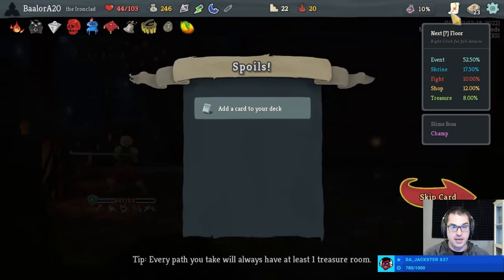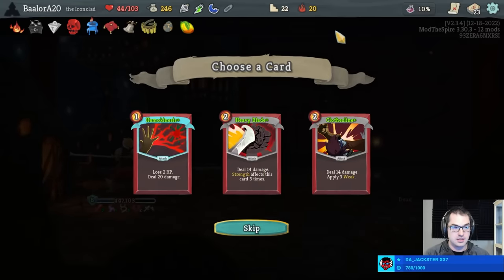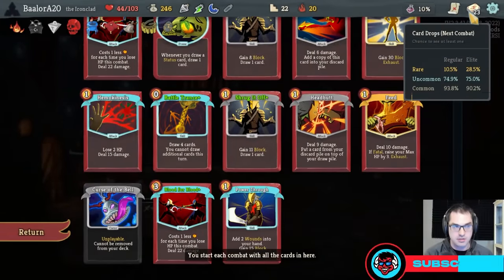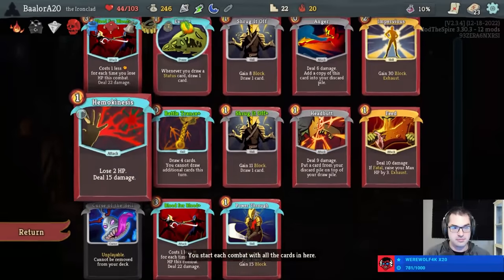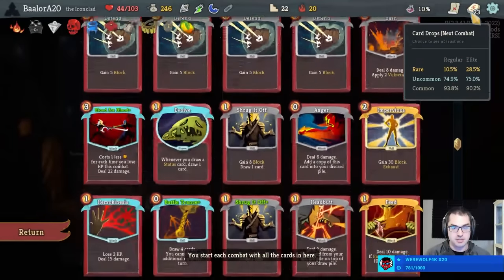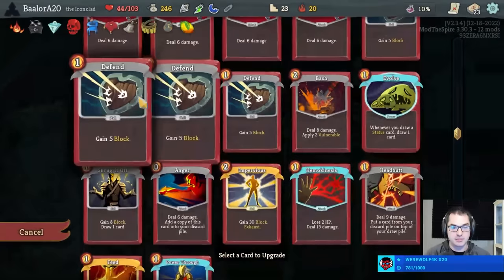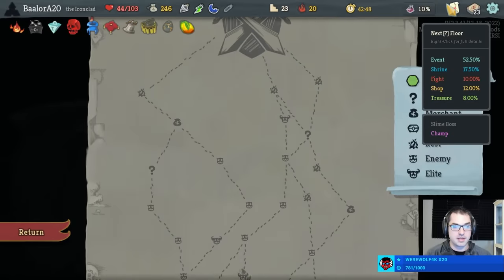Could take a Hemokinesis Plus, a Heavy Blade Plus, or a Clothesline Plus — I don't know that I need any of those. We don't need another Hemokinesis because of the Blue Candle. Clothesline could be nice for adding some Weakness, although it's really expensive at two out of our three energy. These are too expensive currently. Can I get away with upgrading Feed here? I kind of feel like I can, as we don't have that many good upgrades. Bash is maybe an option, Anger is an option, Hemokinesis upgrade is an option.